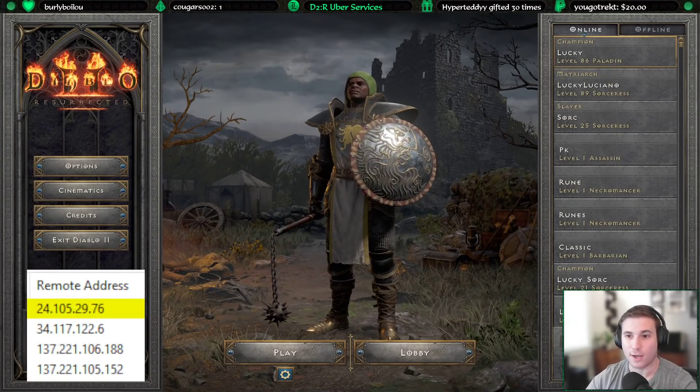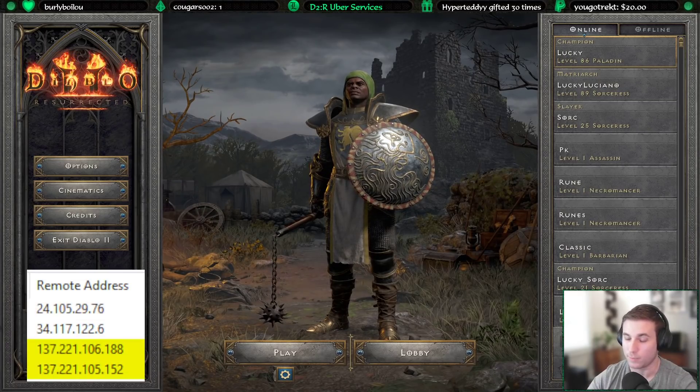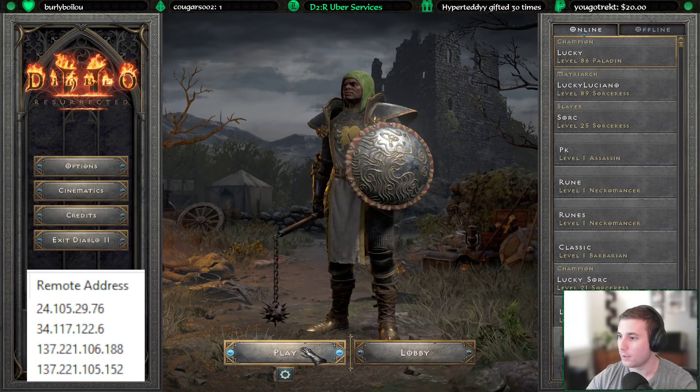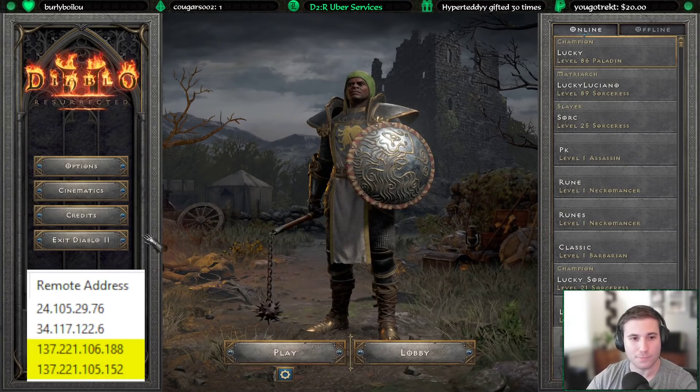That is how you determine what IP the game you're in is. If you want to keep getting more IPs, you have to keep creating new games — the game lets you do it about every 30 seconds currently. I recommend going to kill Pindle or farm Eldritch, which gives you a good 30 seconds, and then you'll be able to start a new game and get some magic find in as well.